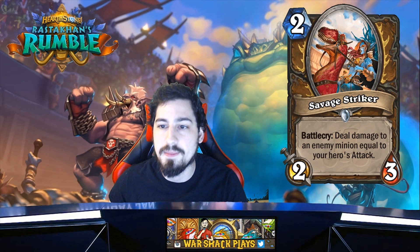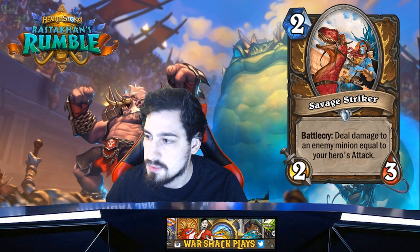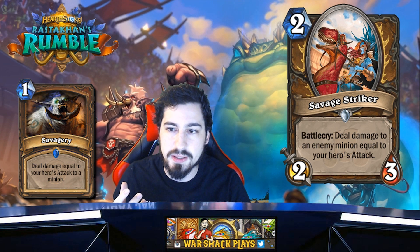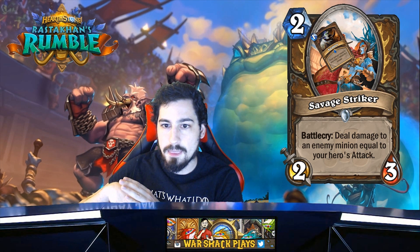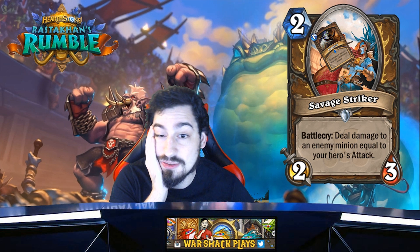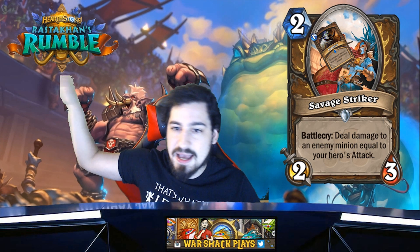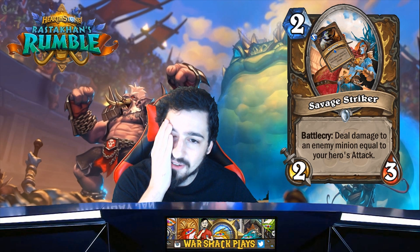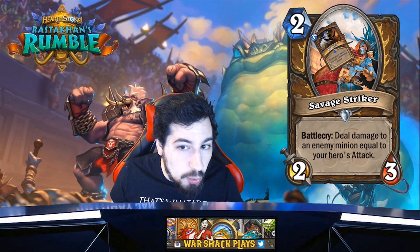Two mana 2/3 battlecry: deal damage to an enemy equal to your hero's attack. Didn't they try this with Savagery — the one mana Druid card that no one plays because it's bad? They've taken that shitty unplayed card and injected it into Savage Striker, making it still not playable. No one cares about your hero's attack, and it doesn't even go face — it says enemy minion only. Your best bet is Malfurion giving plus three attack, then paying two mana for a 2/3 that does three damage to only a minion.